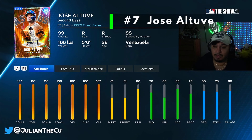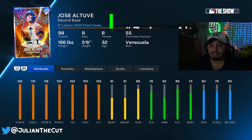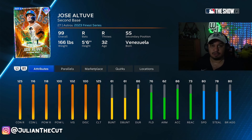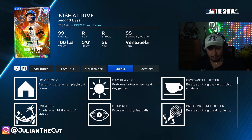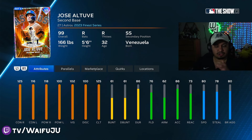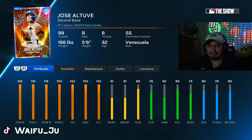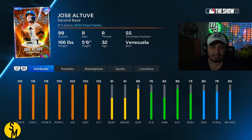Next up at number 7, we have 99 Finest Jose Altuve. 118 and 100 power for Altuve is unbelievable. Great two-handed swing. He's pretty short, so if you like guys like the Jose Ramirez of the world, you'll love Altuve. He has a bunch of quirks because he's been one of the better hitters in baseball for a while. 80 speed is very good, 76 fielding, 62 arm, and he's really short — so he is the worst of the three in this archetype defensively. But I think he's easily the best hitter of the three in this archetype, especially with the quirks and his swing. He's number 7.